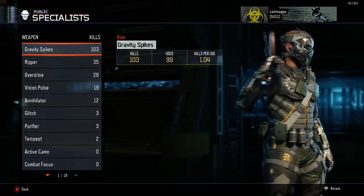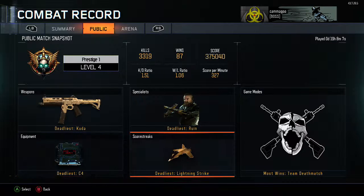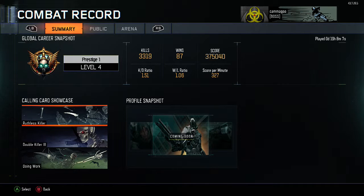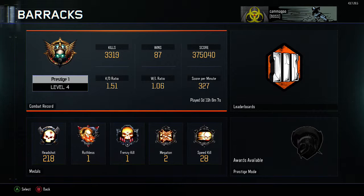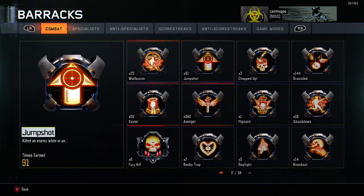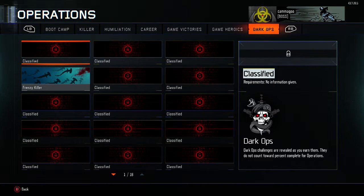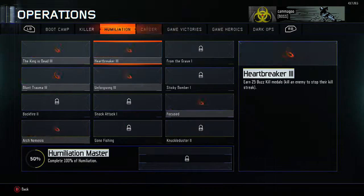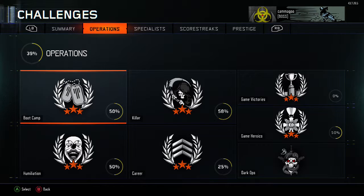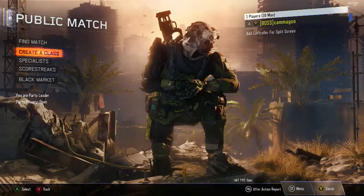My deadliest specialist is Ruin, then Ripper — I only unlocked the Ripper today. Then lightning strike and C4. I play a lot of team deathmatch, not arena. My K/D ratio is 1.50. I've unlocked one of the dark ops challenges — those are really hard to find, that one took me a while. I haven't had many fury kills. I've nearly completed boot camp, killers, humiliation, and game heroics — I didn't even know that last one was a category.